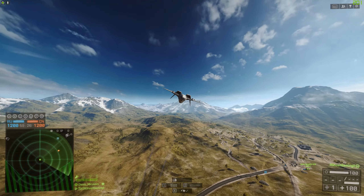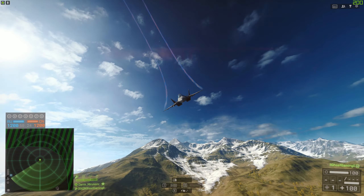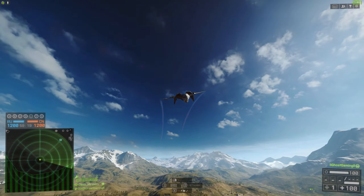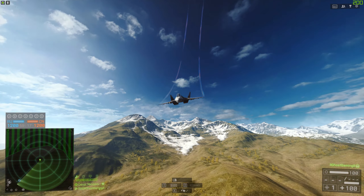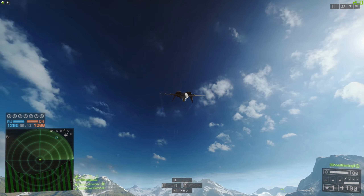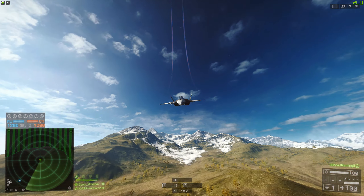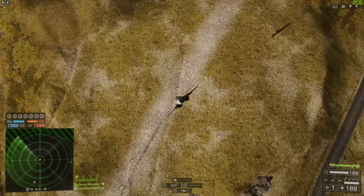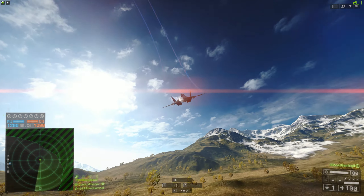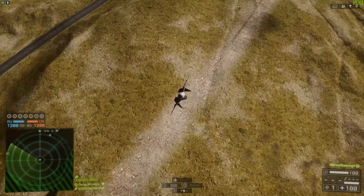Hey guys, what's up, Ghost here. Today I want to talk about the coloured jet contrails that you may have seen some pilots in Battlefield 4 flying around with. I get asked this question a lot, especially on stream — Ghost, how do you get the coloured contrails and where do they come from? I know a lot of you guys already know about these, but for the benefit of those who don't, today I'm going to give you all the details.